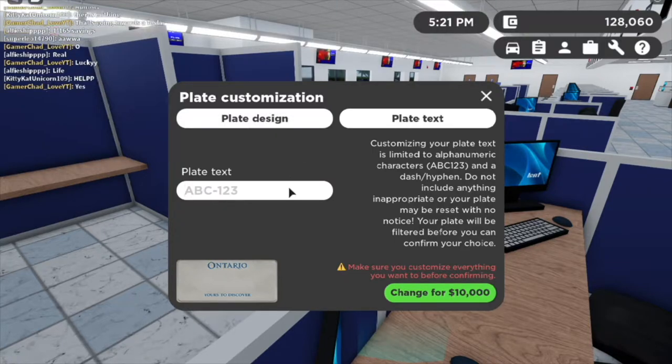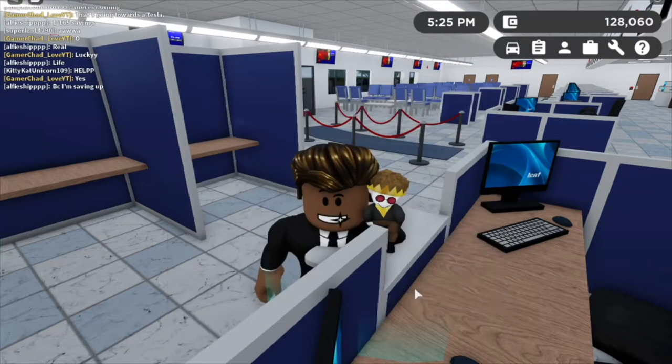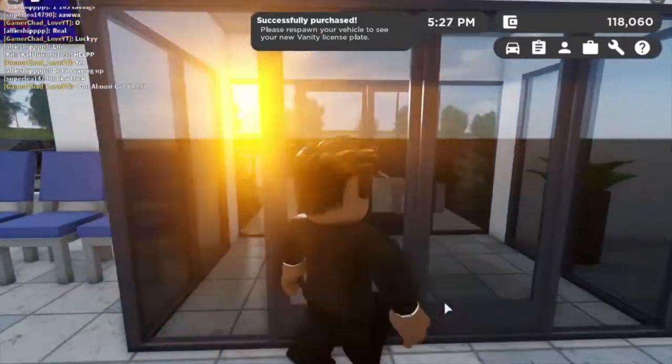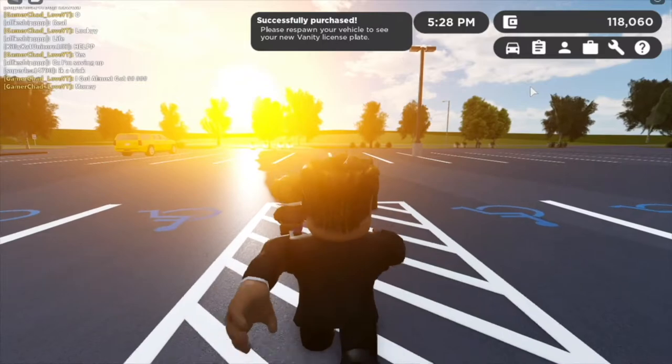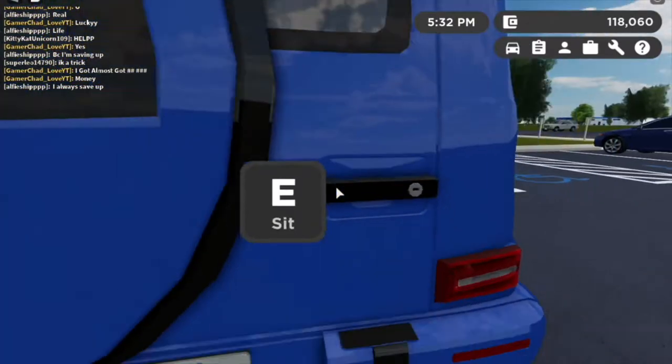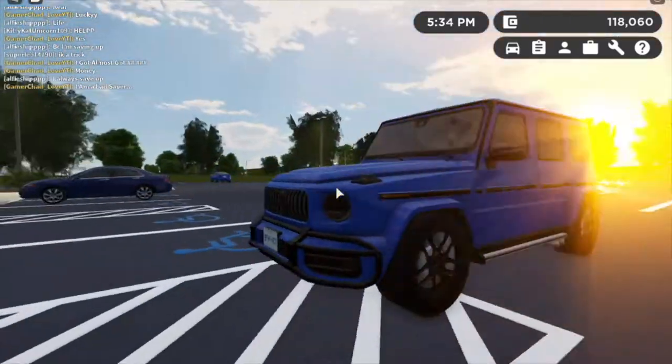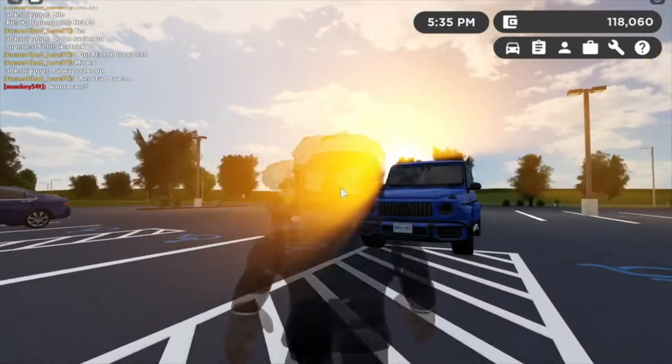The text I wanted was apparently inappropriate, so I just put my regular one — '187 mph.' That was a waste of money. But at least I got an Ontario plate on there. There are so many Canadian province options now.